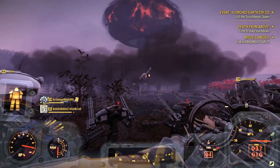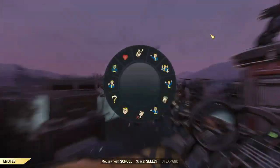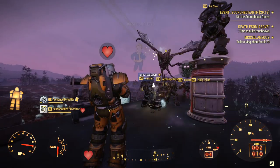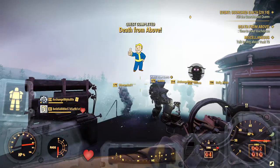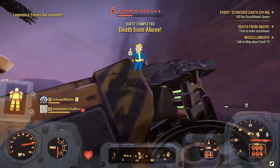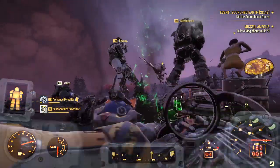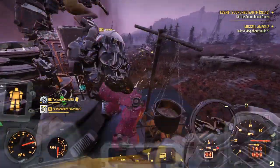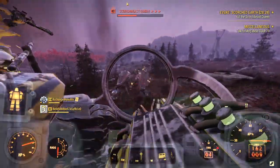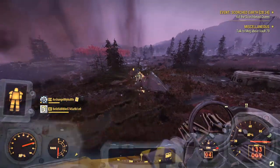Another Fallout 76 enemy that you'll face can only be spawned in by launching a nuke. The launch will activate a public event that most likely everybody on the server will go to, to fight the legendary 3-star Scorchbeast Queen. The Scorchbeast Queen is an in-game boss of Fallout 76 who boasts about 30,000 HP and was kept a secret upon the release of the game. I recommend a 50-cal machine gun or a plasma minigun to help take down this legendary enemy the quickest, because you have 30 minutes to kill the Scorchbeast Queen and complete the event.